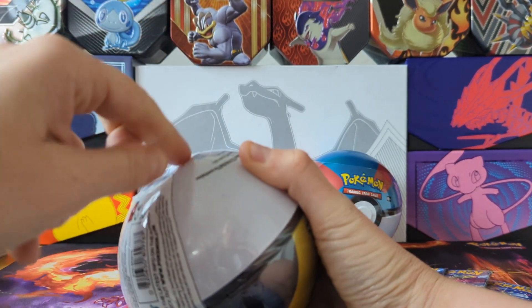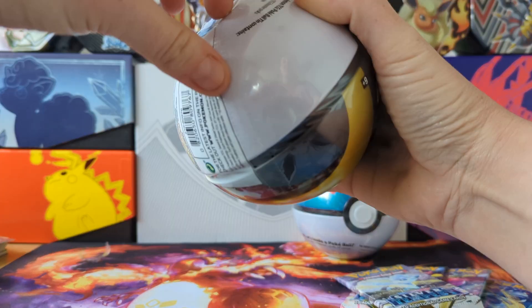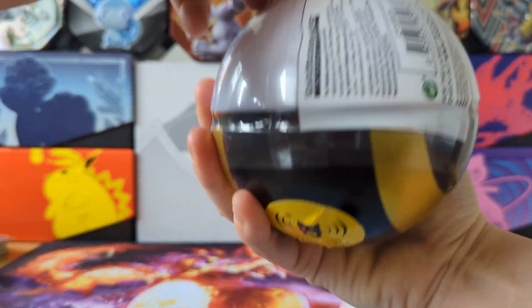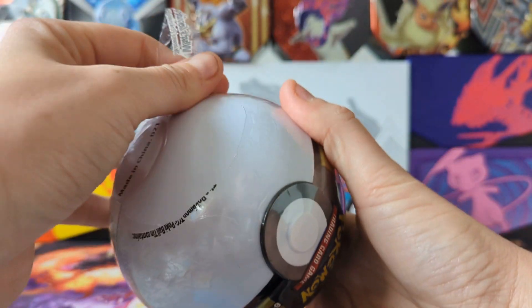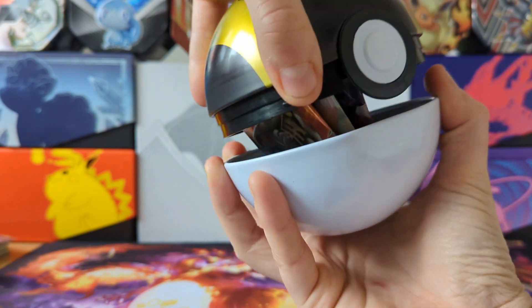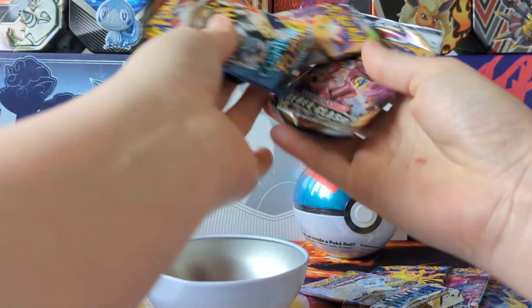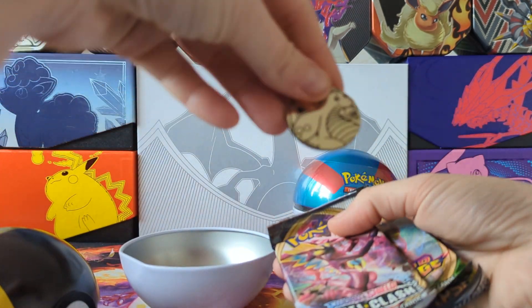Let's start with the Pokéball tin — if I can get into it. These tins are always the worst trying to open. I might actually have to get my scissors out. Are we going to get in? Oh, I think we might... there we go! So remember, there should be — there it is on top — Cosmic Eclipse, Vivid Voltage, and Rebel Clash.